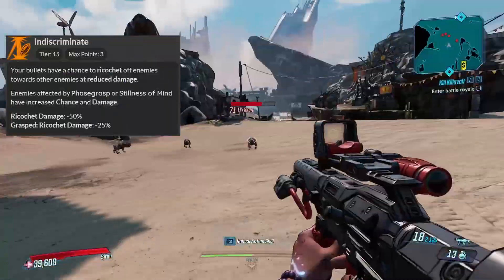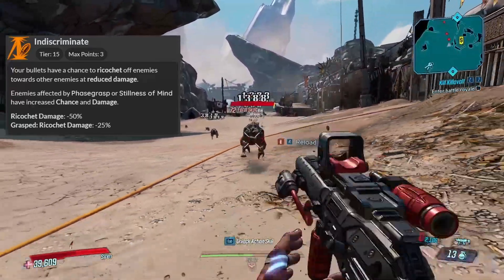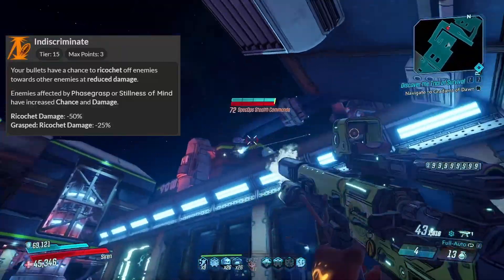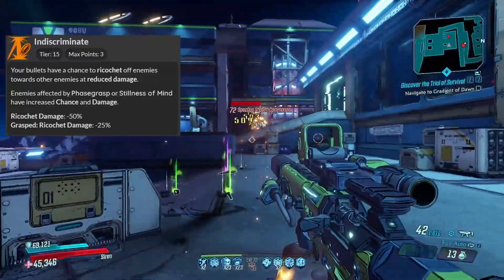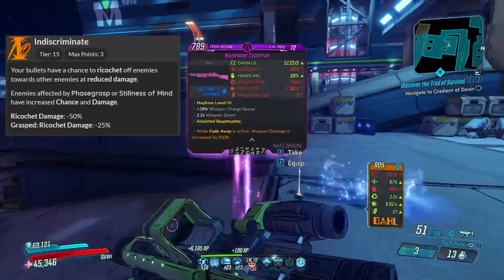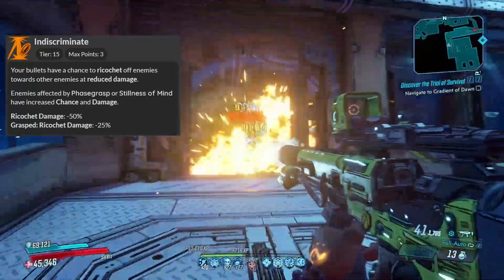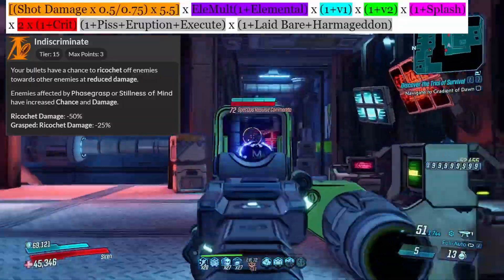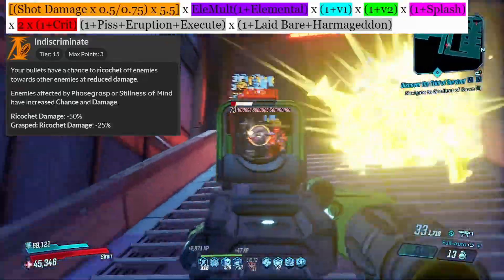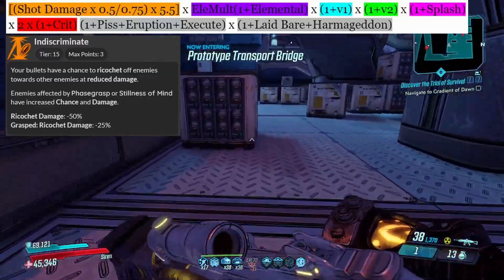And finally, we have Indiscriminate, an ability which gives Amara's shots a chance to ricochet off enemies and towards other enemies. This chance is 10% per skill point, up to 30%, with a 50% damage reduction on the ricocheted shots. Enemies affected by Phase Grasp have a 20–60% chance of a shot ricocheting with only a 25% damage penalty. Indiscriminate shots are also able to crit as long as they hit the enemy's crit spot. The damage formula is: damage of the shot times 0.5 (or 0.75 if the enemy is grasped), times 5.5 for the mayhem scaling, then the usual elemental, V1, V2, splash, and crit, plus debuffs — splash and crit applying only when applicable.